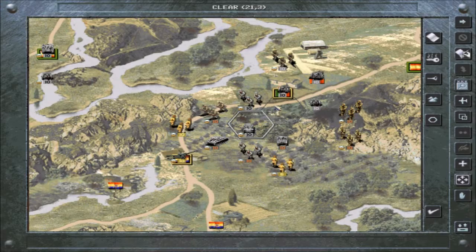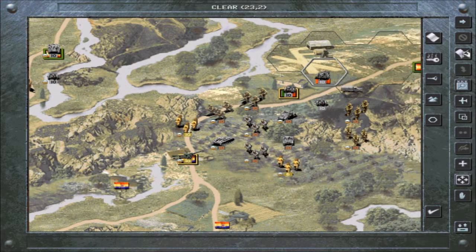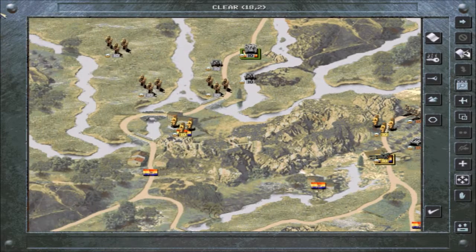Something else about recon — if you don't move them the entire distance they're capable of, they will actually be able to move the remaining hexes in a separate phase. So if you run across something and go 'whoa, there's too much here,' you could fall back with it in one turn, which is a godsend, really. We just want to keep the artillery back here — we don't want them to get picked off by infantry, especially when they're in transit mode.